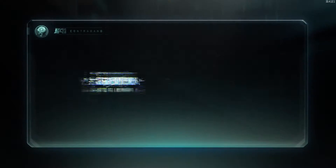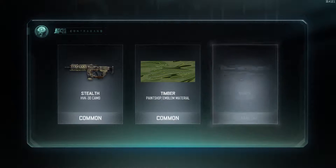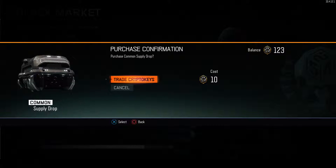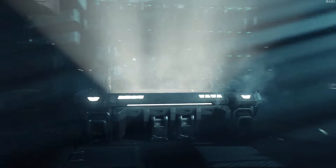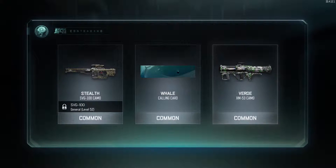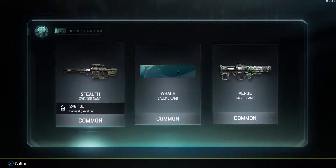So trade crypto keys. Oh, they opened instantly. That's some pretty common stuff. We'll do a few more of these and then we'll do a rare just to see if it reaps us anything more. We already have that one — common, common, common. So that's the second one.